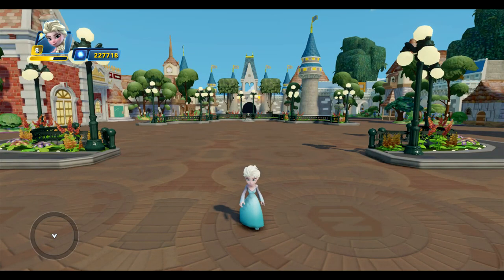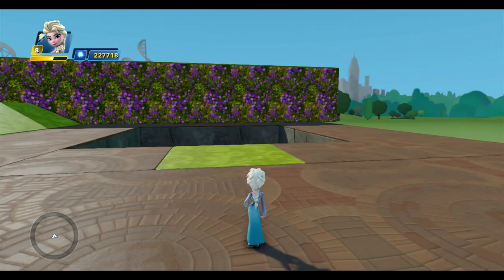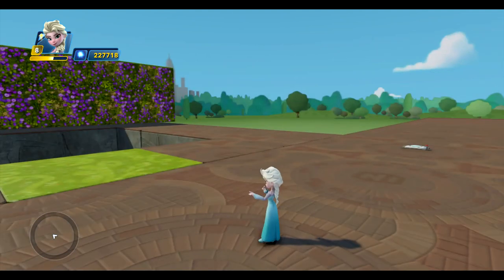Hello and welcome back to Disneyland. Today I've got Elsa with me and we're going to continue building Fantasyland. My plan for this video is to finish the area where Dumbo's ride is going to go and add the Storybookland canal area next door.